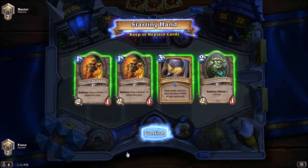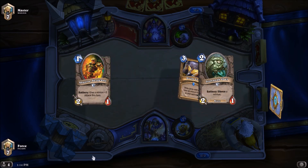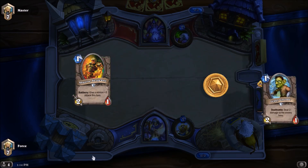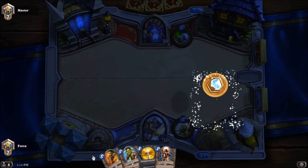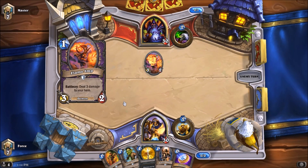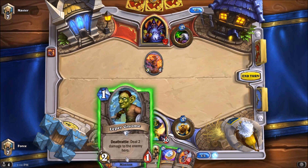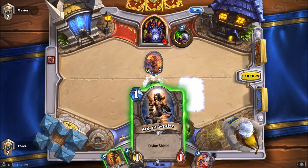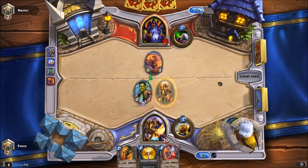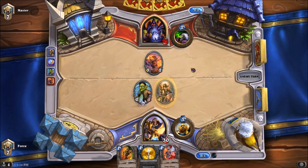Our next game is against a Warlock. I actually don't really like any of this. Maybe hold on to a single Abusive Sergeant in case we need a trade-up or something. If we're playing Hand Lock, it is supposed to be a favorable matchup for us. If we're playing Aggro Lock, it's an okay matchup. I think the Leper Gnome will be the best play, but I'm actually going to use the coin for the Argent Squire. Because if he Mortal Coils this, this protects against his Flame Imp. Because we're facing Aggro, I want to also focus on his board — I don't just want to go to his face.